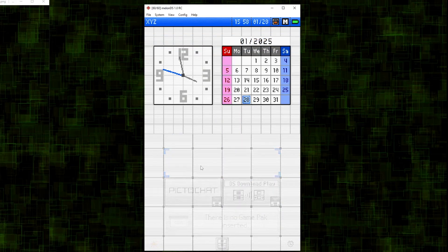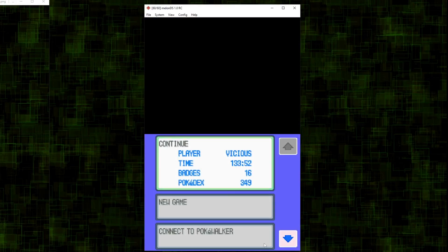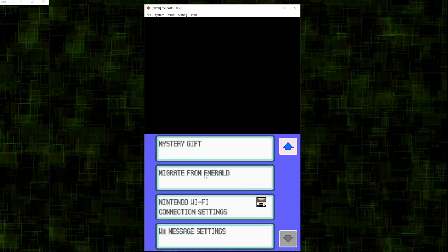Then open your Pokémon DS game. Now scroll down to where it says "Migrate From", then select whichever Pokémon GBA game you inserted earlier. Click on it and hit Yes.